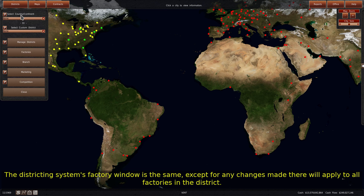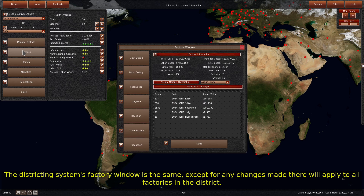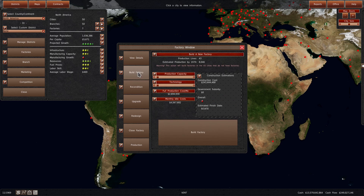The districting system's factory window is the same, except any changes made there will apply to all factories in the district.